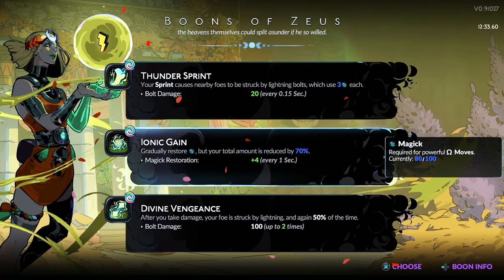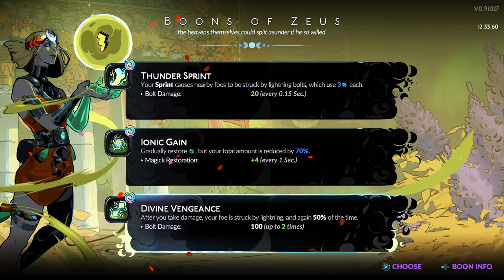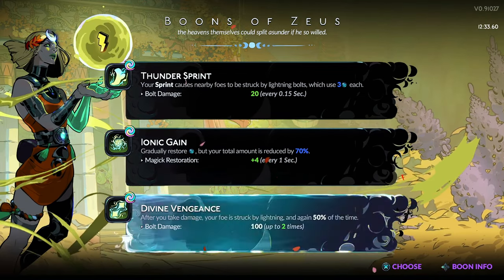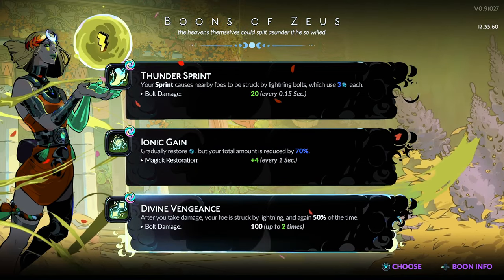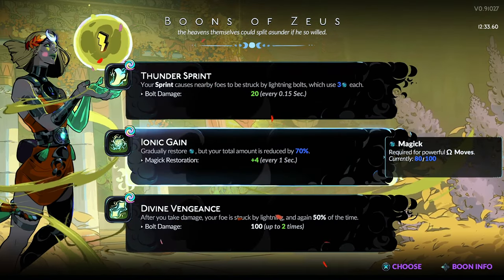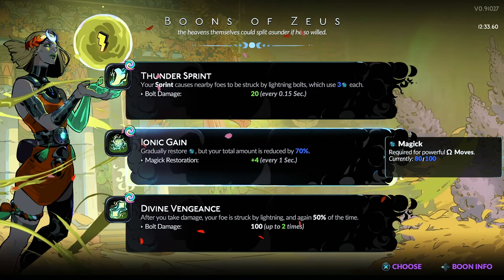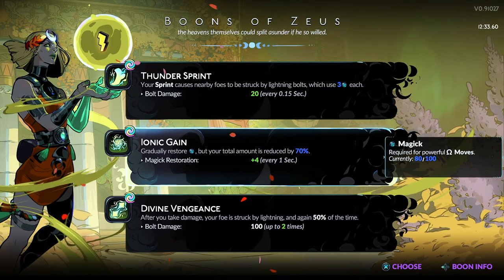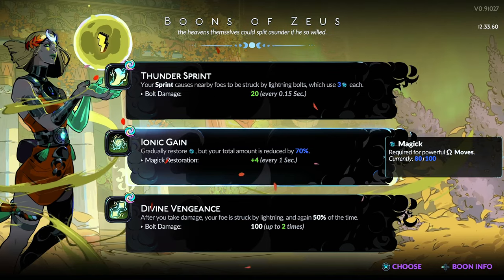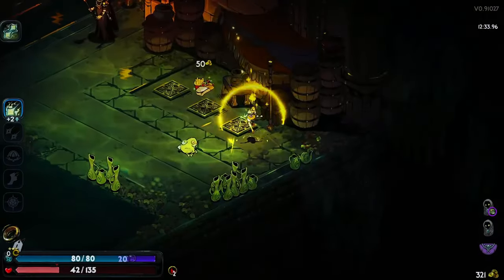We don't really need sprint restoration. We could take divine vengeance — is it 70 out of 100 or 70 out of 80? And then we regenerate... yeah, we go vengeance. It's okay — doesn't really matter.